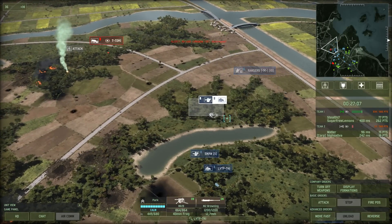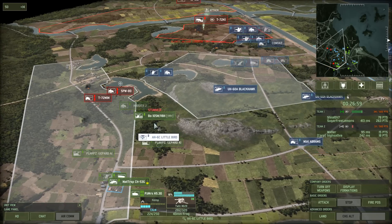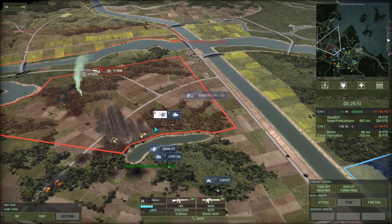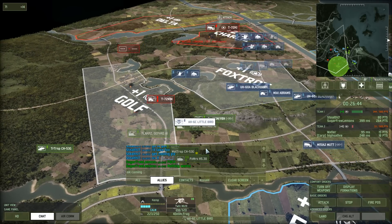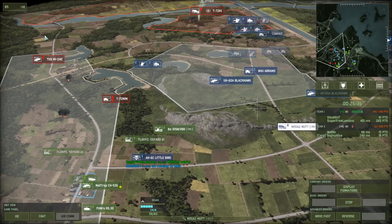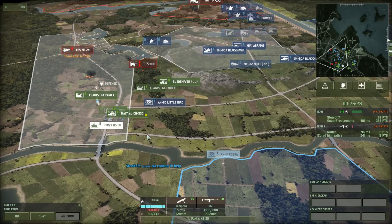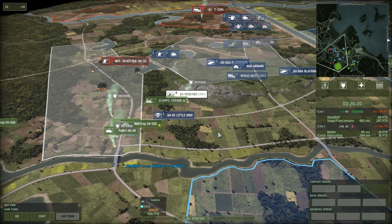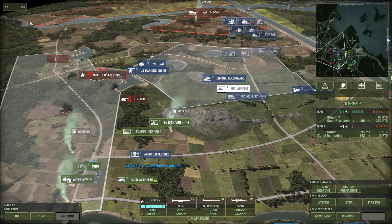I can save up for the ATACAMS, but it's going to take me quite a while. He needs help — he's being engaged heavily by tanks. I think a helicopter or two would be able to nail that. Get that into cover. Get your recon helo away. Mortars are never supposed to be on the front line like that. My Marines might be able to support these guys and help out against the tanks here.